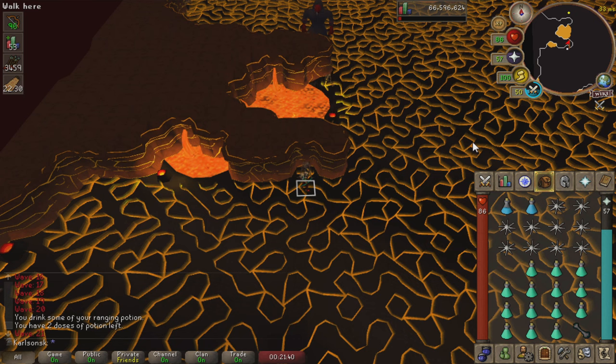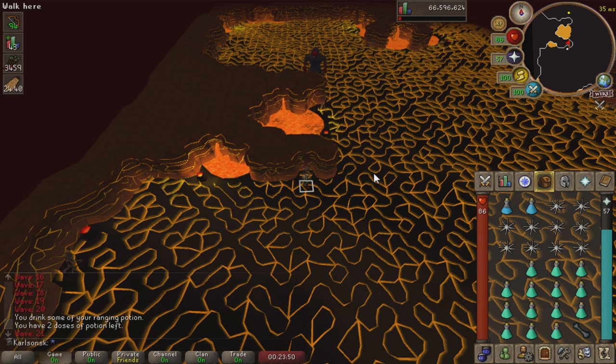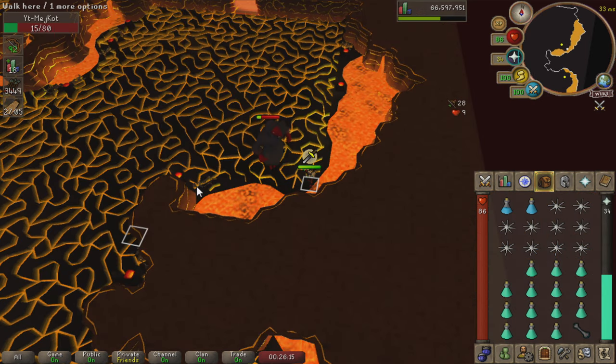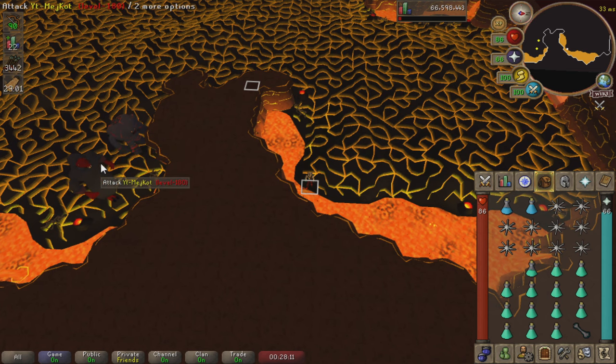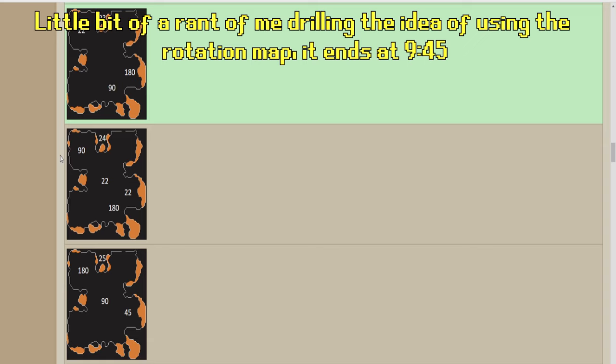We've made it to wave 21, meaning wave 22 will have both a healer and a ranger. In rotation 2, the healer spawns directly next to us and the ranger spawns east, so our usual safe spot won't work. For the sake of the guide I'm going to go to Italy Rock. As I stated earlier, this is not a safe spot so enemies will swing around the corner. But the big rocks can get enemies stuck — because of the rotations map I knew exactly where both enemies would spawn, so Italy Rock is the best choice here, getting them both dragged and stuck.